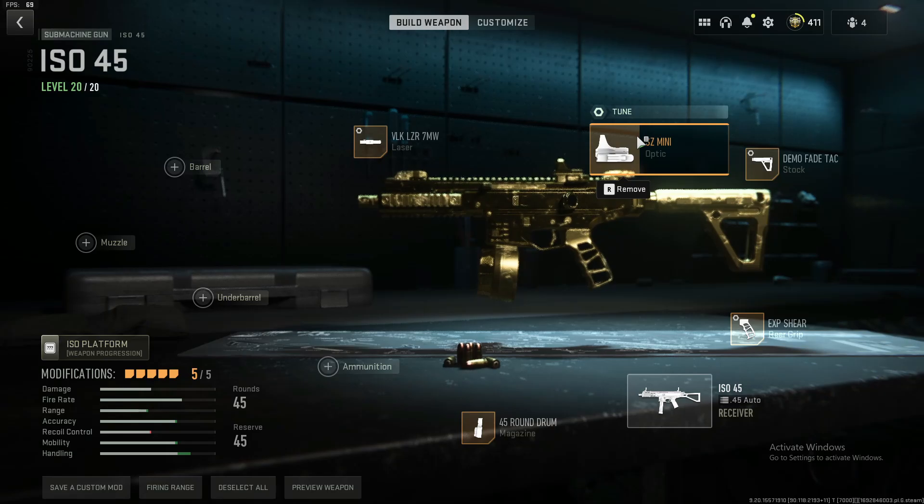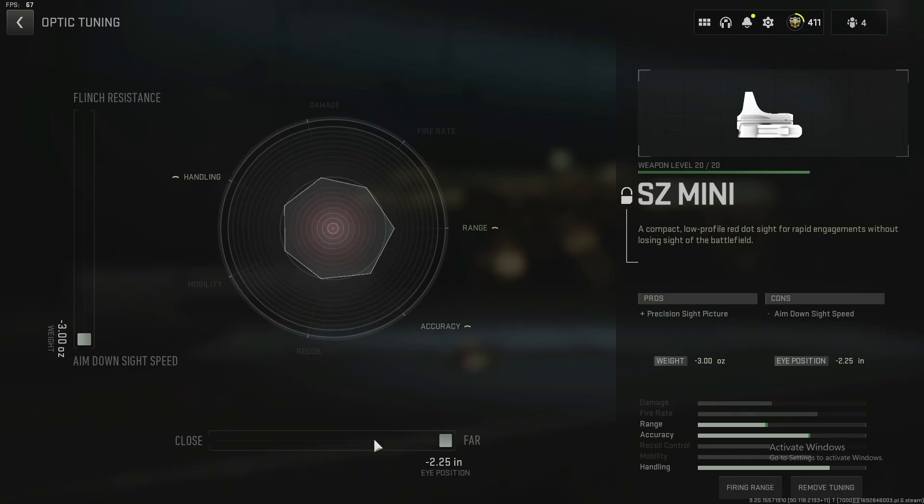You're going to want to put on any sight of your choice, or you can use iron sights. Instead of putting on a sight, you could put on a muzzle or a barrel. I don't normally like to use iron sights because they can be quite boxy. If you're going to use a sight, which I definitely recommend, you're going to want to tune it for far range because it's an SMG — you might as well give it some extra range.